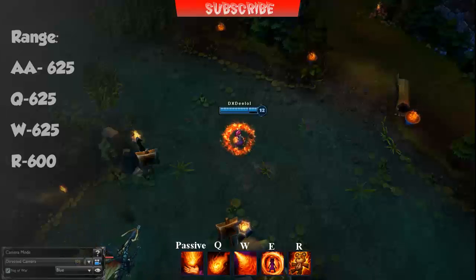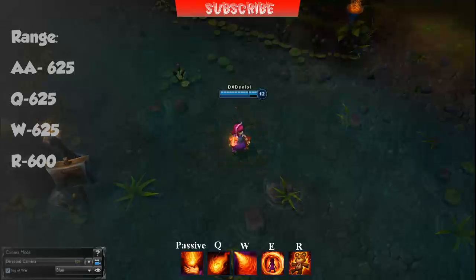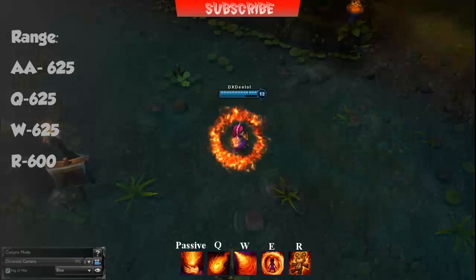Annie's E Molten Shield is a shield of fire surrounding Annie that gives her an armor and magic resistance buff and deals magic damage to every single enemy that attacks her with basic attacks. It's great for trading in lane and if you're ever fighting an AD carry, for example if you're playing Annie as support.